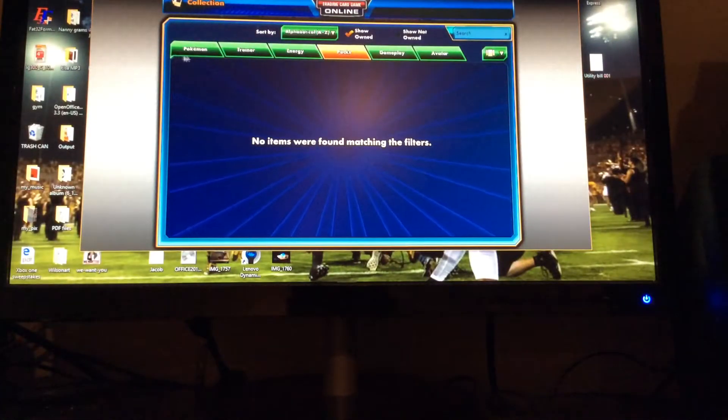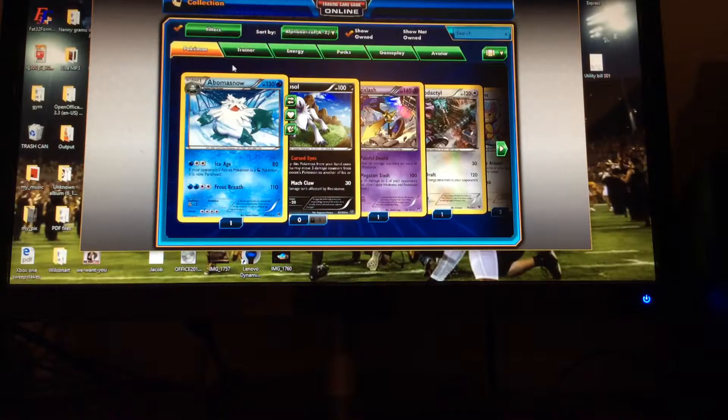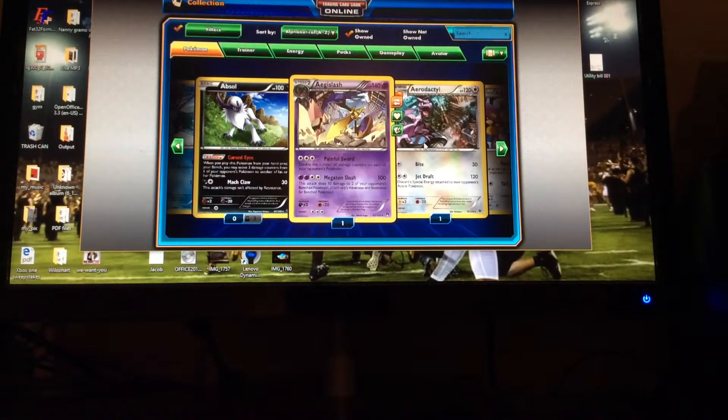That is all the packs that I have for today. Sorry that I didn't really pull anything good — it was kind of like real life, we didn't really pull anything good. The best thing we got was a Delphox Holo. But you don't always get good things. I remember last video we pulled a Charizard Full Art — Mega Charizard Full Art from Evolutions, which is a really good card. But yeah, sorry guys, that is all I have for today. It has been CineboxJ, and I will see you guys later.